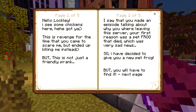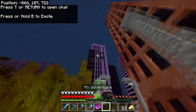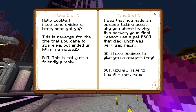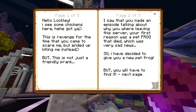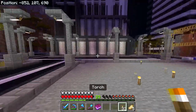I have a book right here which says 'Hello Loki, I see some chickens here — haha, gotcha.' Now the chickens will be inside his penthouse, along with a little barrel hanging from the roof with this book in it. The rest of the book talks about how this is revenge for him coming to scare me but ending up killing me instead. And then it mentions the frog and how to find it.